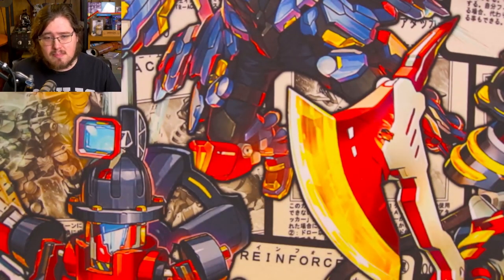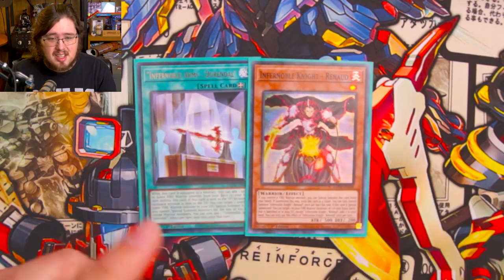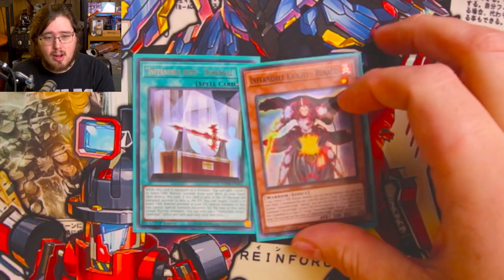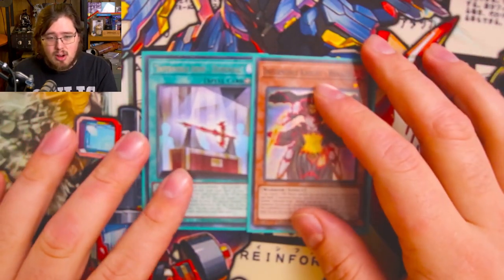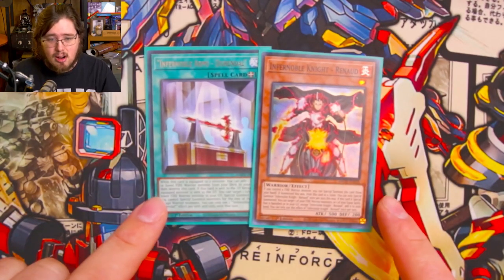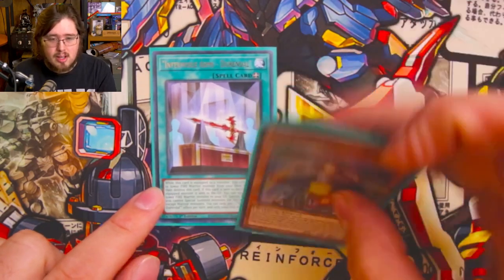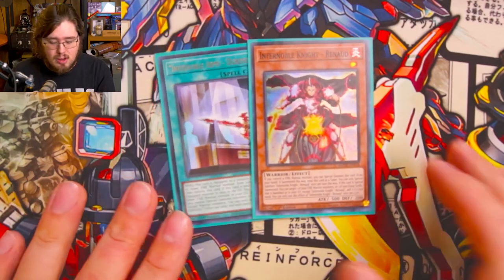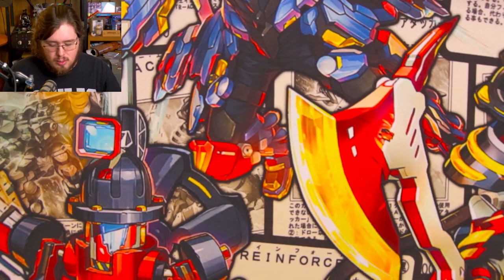Next up, we have a little mini two-card engine that comes up a lot and is very helpful: one Infernoble Arms Durandal and one Infernoble Knight Renaud. You get Durandal equipped from the deck, send it to the grave, add Renaud, and Renaud is a free special summon if you have Ha-Ray on field. If you don't have Ha-Ray you can send Durandal to add Ha-Ray instead. Once you send Durandal you get Renaud, and you can add back one of your Makanko equip spells from the grave for free advantage.